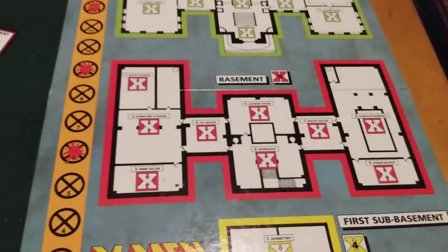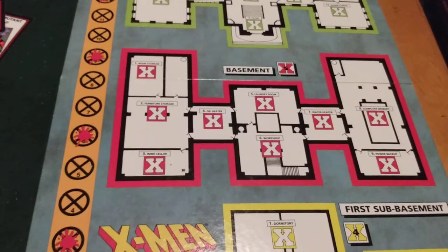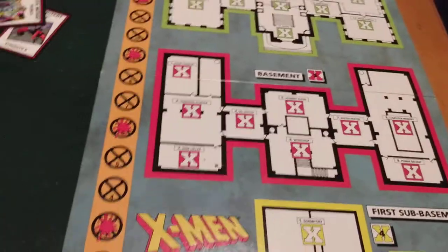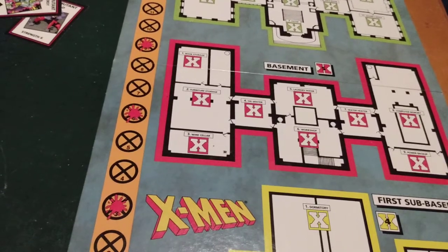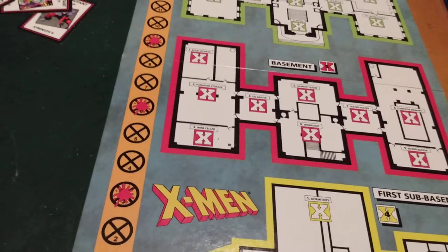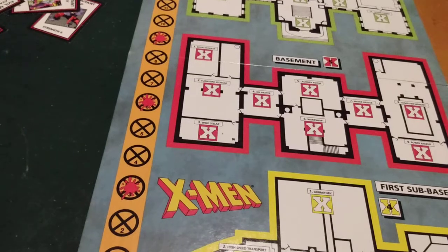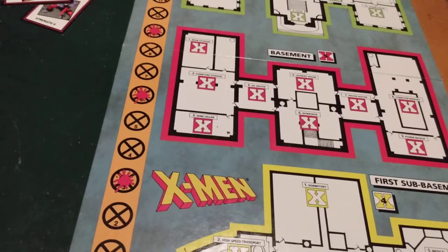The durability number shows how many hits a character can sustain before being out of action and must recover. It's basically the same as the last game — X-Men Alert — so if it's the same I'll skip the repeat details. The intelligence number shows the number of Under Siege cards a player can hold in hand. Wolverine's intelligence number is two, contributing two cards to a player's hand. Each character also has his own special ability explained on the lower half of the card.